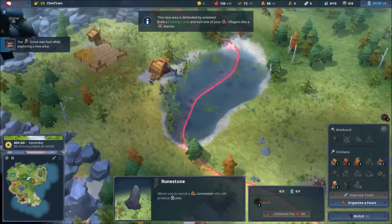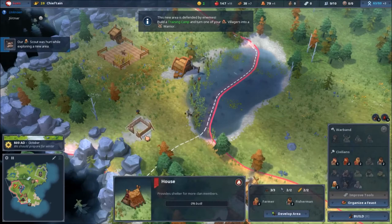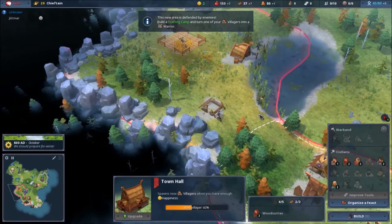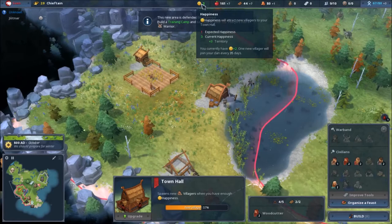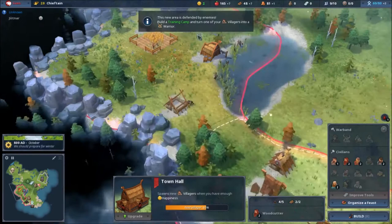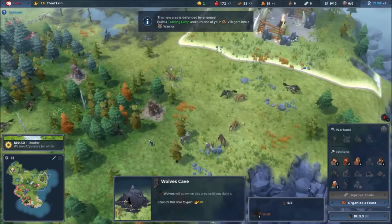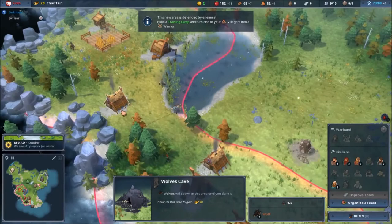I've taken everything here — let me build the house because my villagers are running low. I really don't want to run out of them, they're very important. Happiness: one expected, happiness three — oh because they have territory. There's a wolf cave — colonize the area to gain 30% fame! I have some meat here, I can do a hunting lodge. But winter is upon me, so I need to be careful spending.